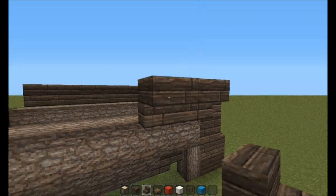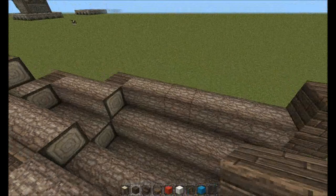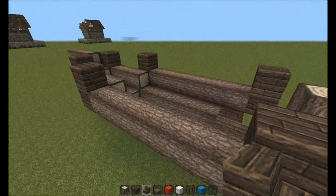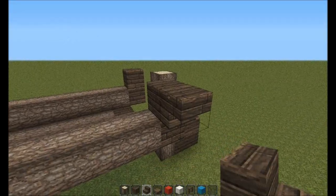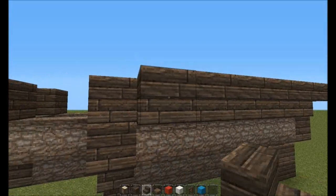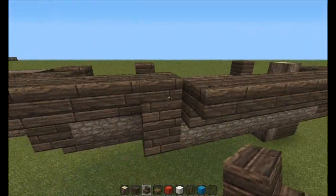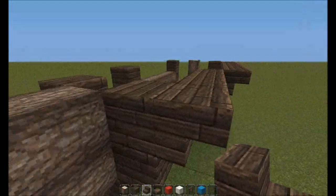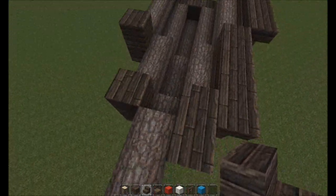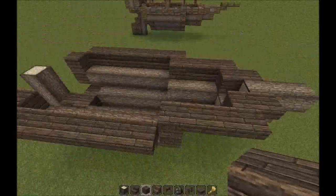Wherever you can see a plank on this level, bring it up by one more so it should be six total. Then come along the outside and place stairs - because of the new stair block placement in 1.3, you can actually place them upside down without having to build something above them. Leave the outside face of this block uncovered, but put a stair block on this one and do the same facing the other way. I've done the exact same on the other side.